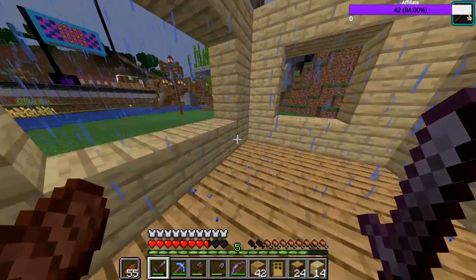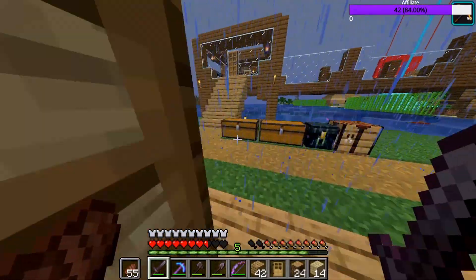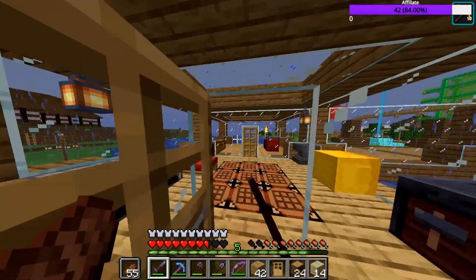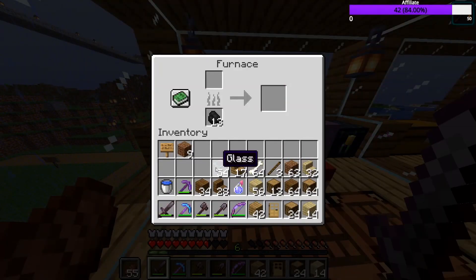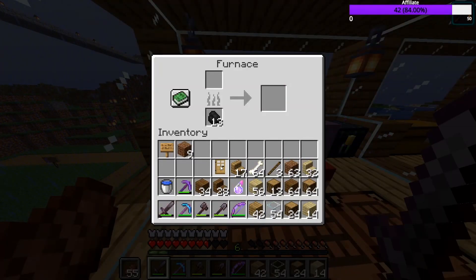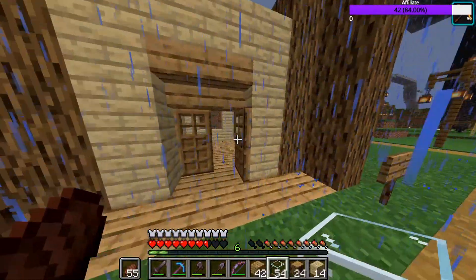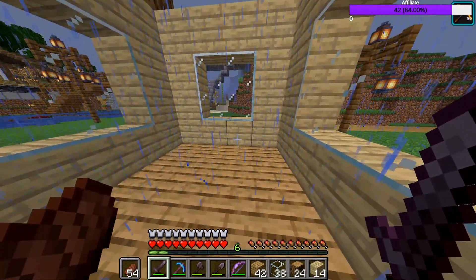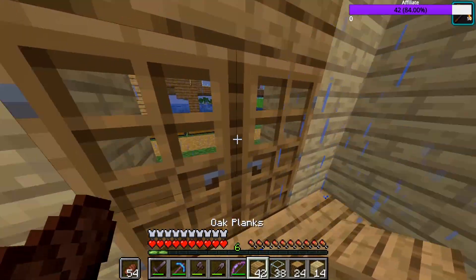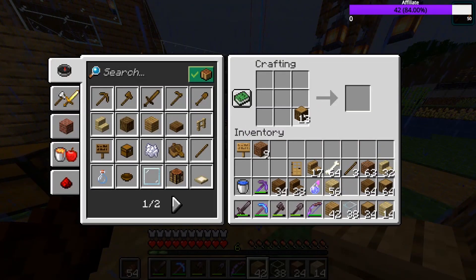Now we need to start laying out the shop and all of the glass. I've left some glass smelting in here — there we go, we have 54 glass. This should hopefully be enough. Let's fill in all these areas. Now that we have this little area done, I want to start laying out the shop, like I just said. Here we go.